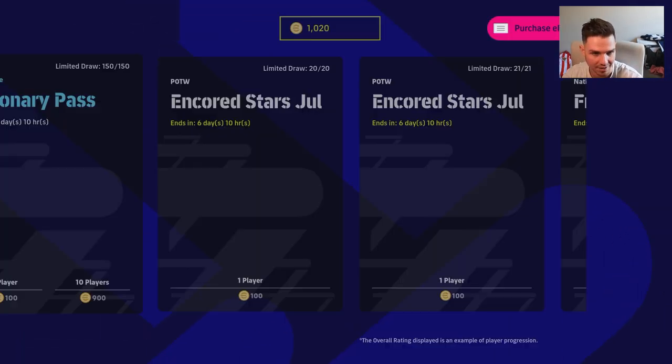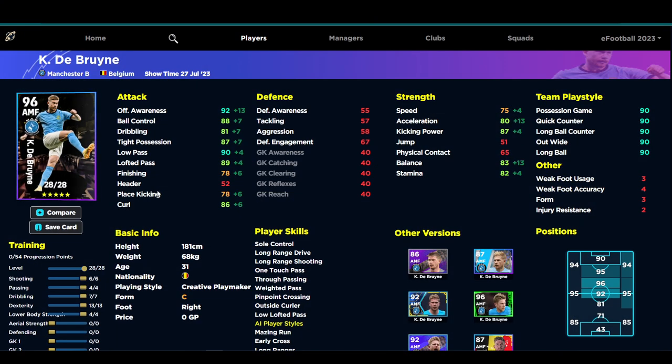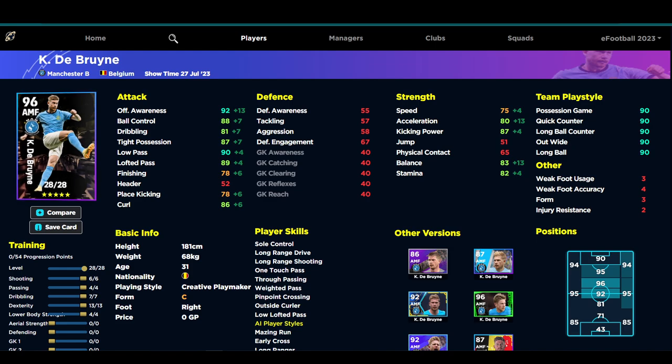Griezmann does not have the low lofted pass, but he's a hole player so we'll get into that in a second. With De Bruyne, I would like to see one-touch pass and first-time shot to make him a little bit more overpowered, but it's a phenomenal card. Over on eFootball DB, you've got 28 levels to train — this is a monster card. You're putting 13 into dexterity — that's not for speed, it's for balance and offensive awareness. You want De Bruyne in the pocket of space right before taking shots. You want him in that classic Lampard role, coming into the middle of the pitch and into the box to take first-time shots. 72 finishing is more than enough for an attacking midfielder.